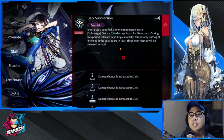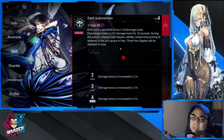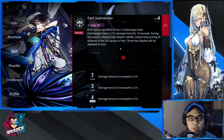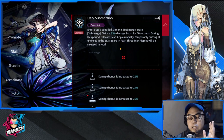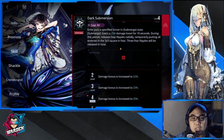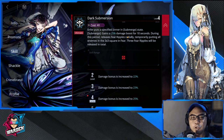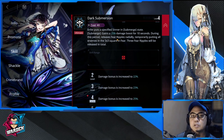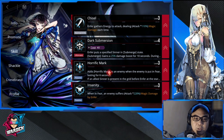When an enemy has fear, they usually turn their back and do not attack you. This is going to be on a three-by-three square — it's like three rows. If a group is going towards you, all three rows will be affected — front, side, and back of the sinner she gives this to via dark submersion. You have to spam this. The cost is around 40, a bit expensive, but worth it especially when encountering waves of mobs.